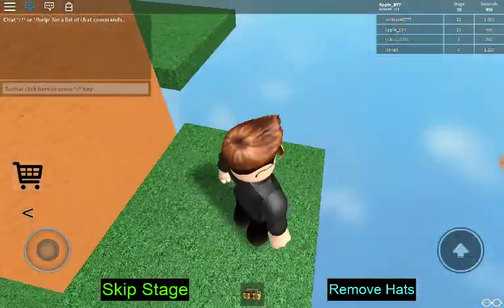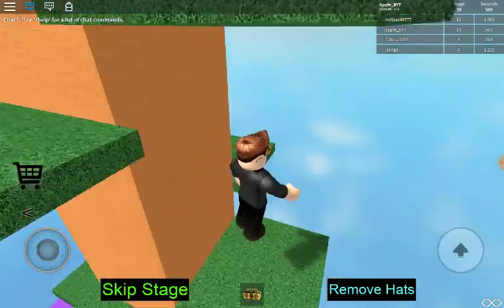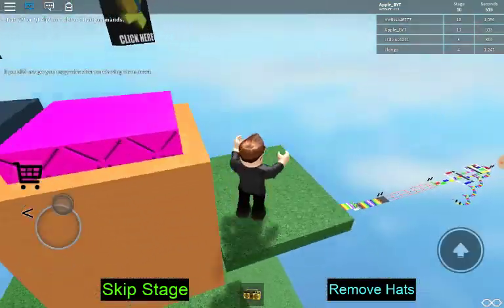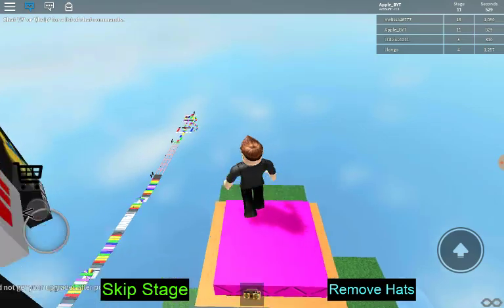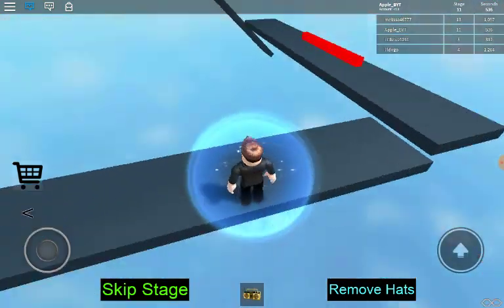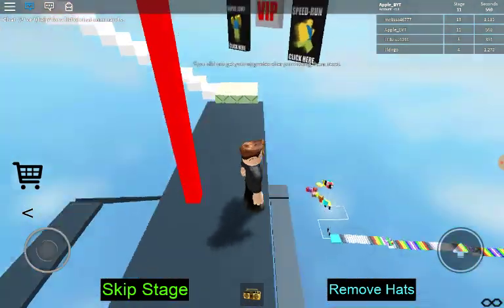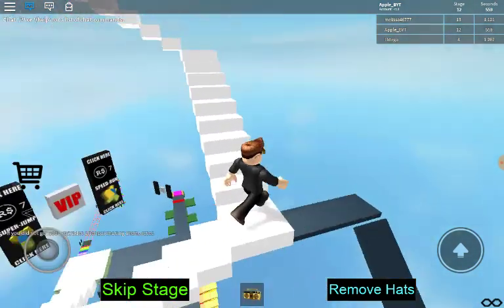Whoa, I almost fell off. Okay, this one is hard. How did I fall? I literally touched nothing red — how did I fall? And we're almost at the maze. It's really hard, the maze.